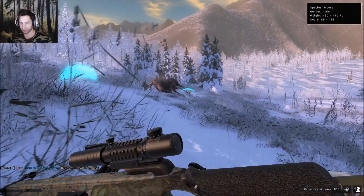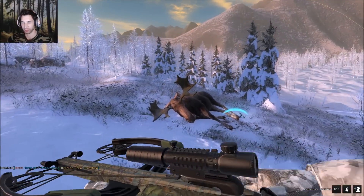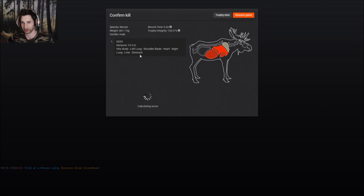He is down. I believe that might have been a perfect heart shot - I'm not sure, might have been just a touch high. Actually I think we ended up catching double lung on that. Let's pick up this bull. We ended up getting the heart and right lung - actually a double lung heart shot, which is pretty good from that angle. I don't know how we ended up getting double lung and heart, but we did and he scores 109.17.